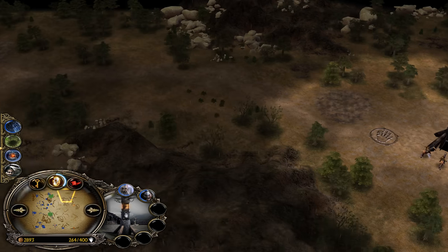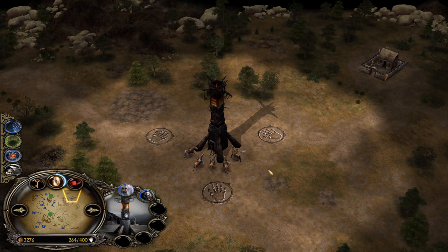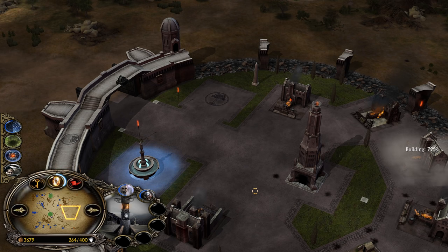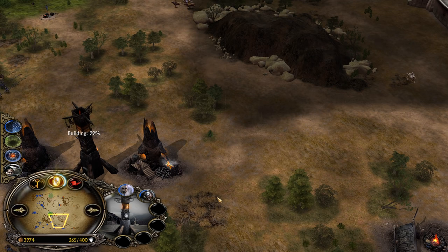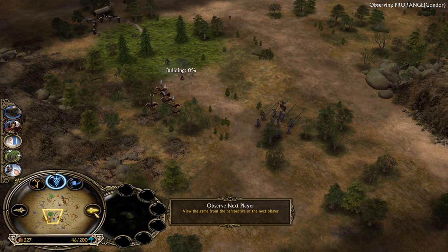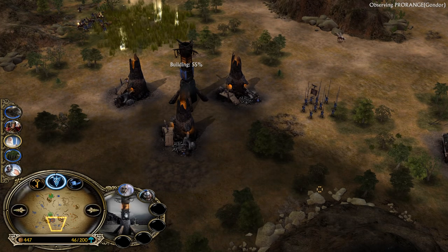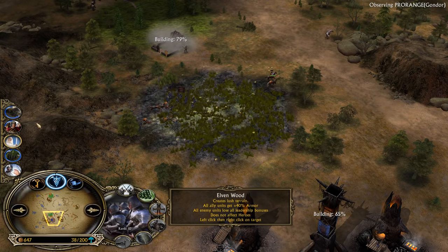If the Gondor player doesn't have an outpost, he will be simply defeated regardless of how much money and how many units he has on the field — that's how Battle for Middle-Earth games work. You are bound to your castle, outpost, or camp. Gondor is 7 power points away from getting the Army of the Dead unlocked, which of course is enough to one-shot heroes, and units like Pikemen have no chance. He was using the Elvenwood but it got covered by Tainted Land. Pykes are being used for map control fights.